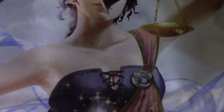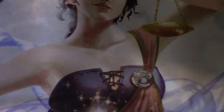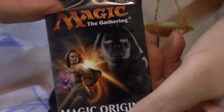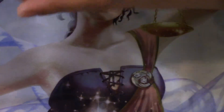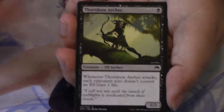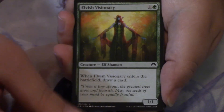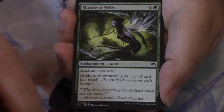Here is a Liliana blister. Let's see what pack is inside — apparently I have no muscles... there we go. Wow, first time Liliana inside of a Liliana blister! Fascinating — it only took eight packs to get there. Maybe that's a good sign, fingers crossed. Inside we have: Thornbow Archer, Cobble Brute, Enshrouding Mist, Weight of the Underworld, Elvish Visionary, Nivix Barrier, Mantle of Webs.